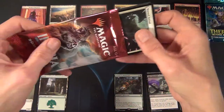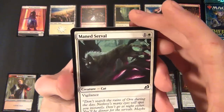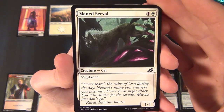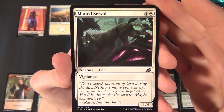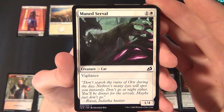The first card from the second Ikoria pack is the Maned Serval — a white common creature, a Cat that's a 1/4 with vigilance, and costs one and a white to cast.